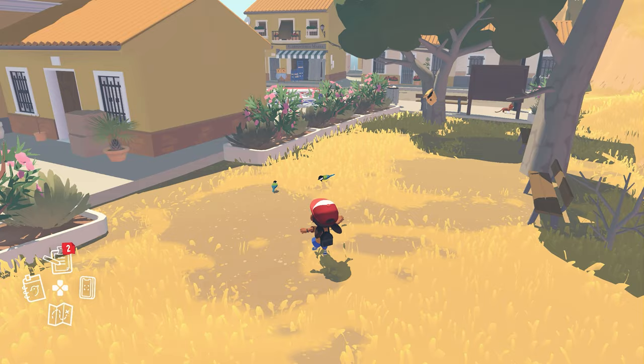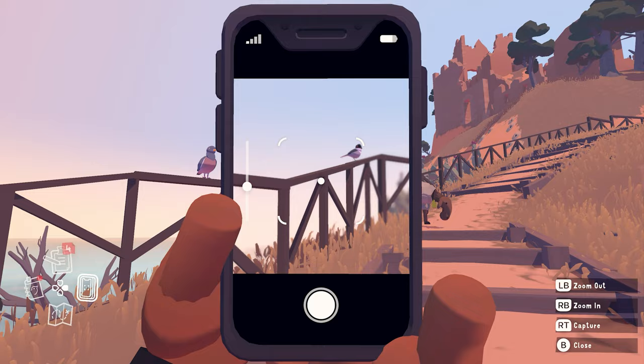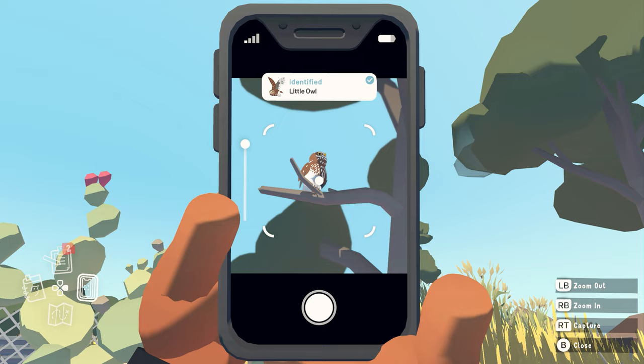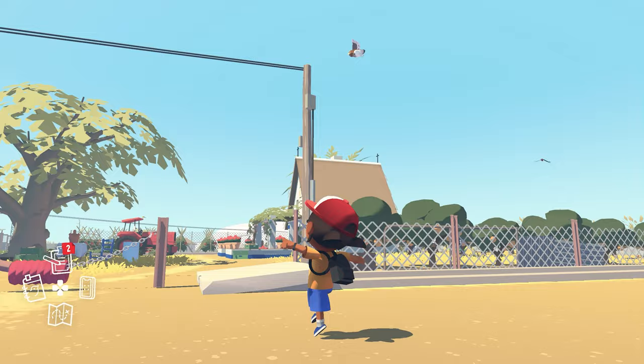Perches are what we call the invisible markers that level designers placed in the world, as places that birds can fly to and land on that aren't on the navmesh. Things like narrow railings and signposts, cars, and of course tree branches. Some special birds we set up to only fly around between specific perches we assigned them to. This way we could control exactly where they go, and make sure that they're presented in an interesting and appropriate way.